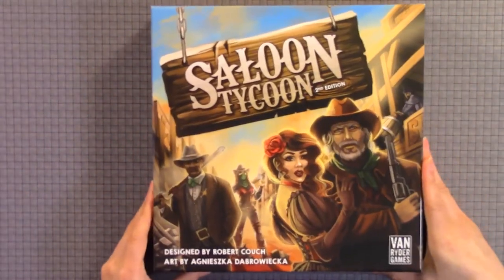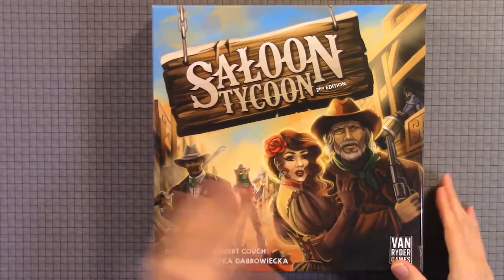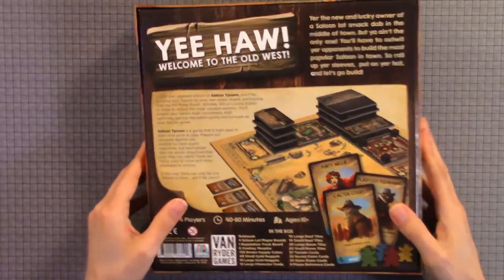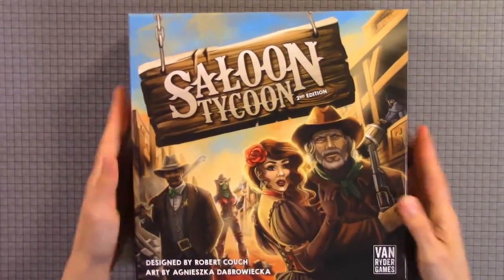Here we have the cover of the box — great, cool design. Here's the back of the box. We like the Western theme; let's see how they implement it in the game.